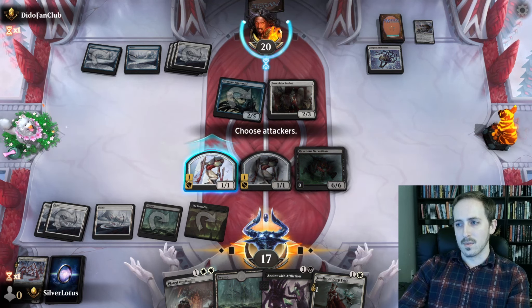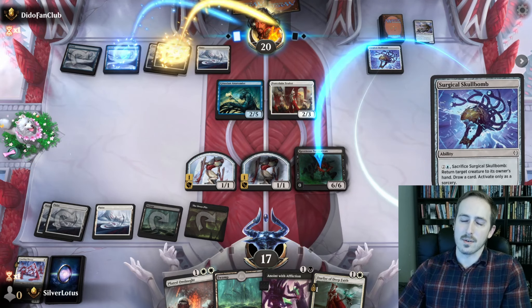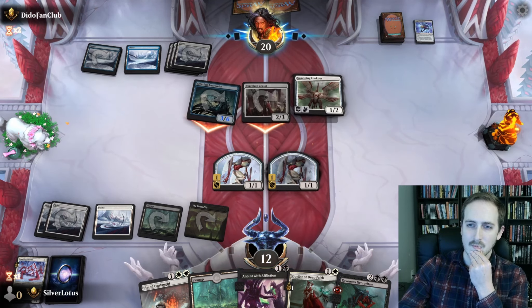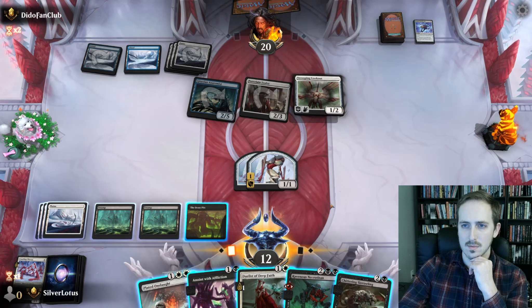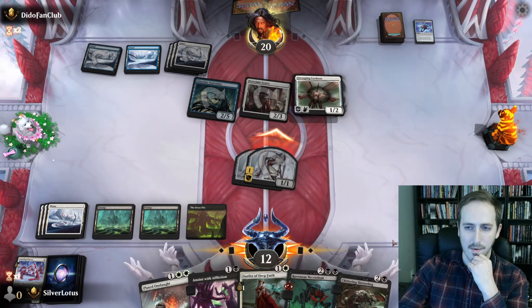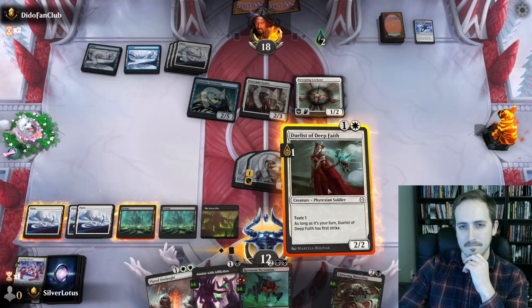We could have traded one of these 1/1s for that zealot with the Plated Onslaught. The problems wouldn't be doing anything else. I'd rather be contributing to the board here, plus sacking the Crawling Chorus — we get another Mite which is another artifact which is going to make the Plated Onslaught cost less. The opponent could just bounce the Necrotitan from the Skull Bomb. We're at 12. Let's just go to combat, swing in. We'll trade for that Lookout if we want to and then follow it up with a Duelist. Punch is gonna let us have the two poison — let's play the Duelist and the Skitter Wing.